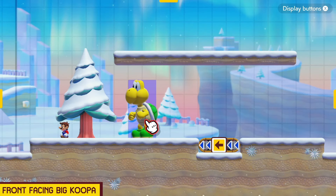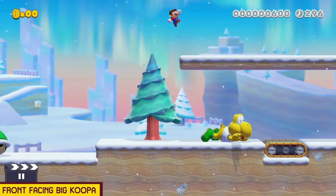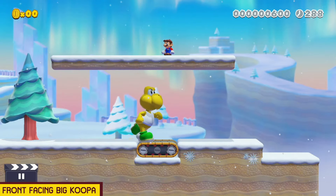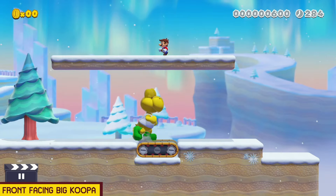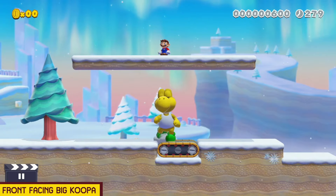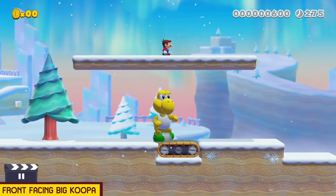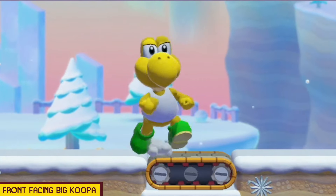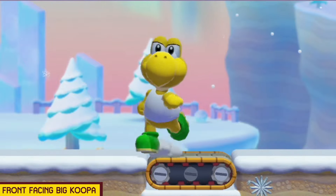Here we have a very interesting situation where we can make it look like the Koopa is facing us — running at us, facing the camera — which is pretty damn cool. All we have to do is take his shell away by jumping on the left side of him, popping him out to the right, then kicking his shell away. We force him onto the conveyor belt and go to a very specific point where he will not be facing left or right. We pop him out, get him running to the right, and slowly move left to get him aligned so he's facing us. There we go — he is facing us, running forward, running at us. This is really, really interesting.